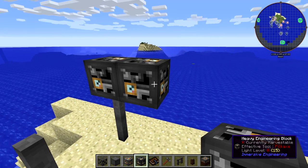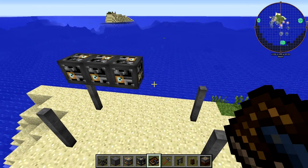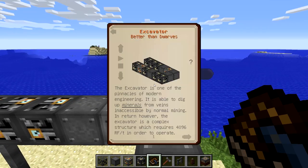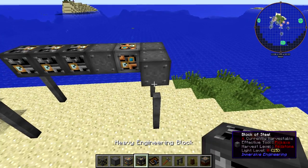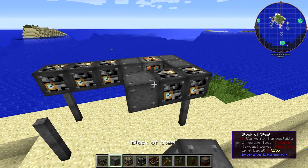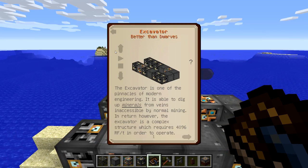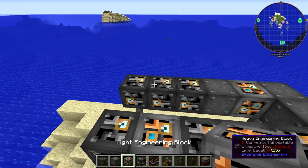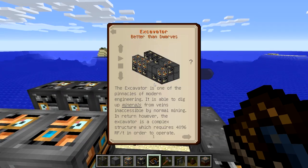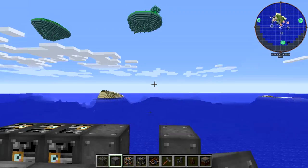So that was three heavy engineering blocks, followed by a block of steel, light engineering block, two more blocks of steel, and then two heavy engineering blocks, block of steel, and then heavy, light, heavy. We're going over this twice just so that you definitely know how to build this thing, because it can be a little bit tricky.